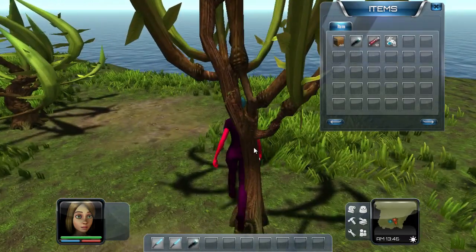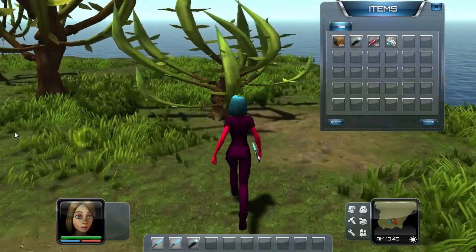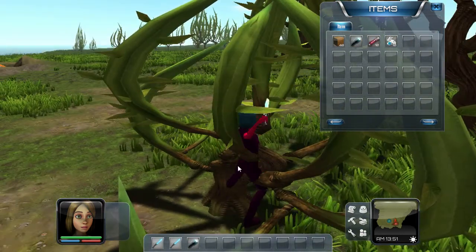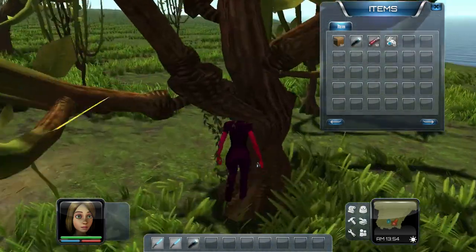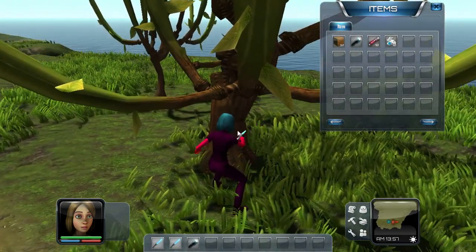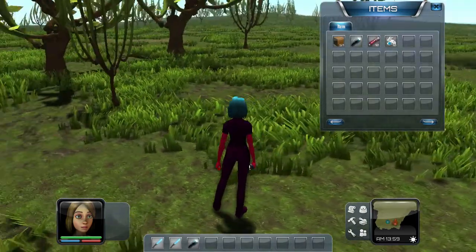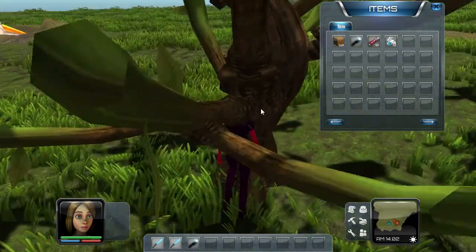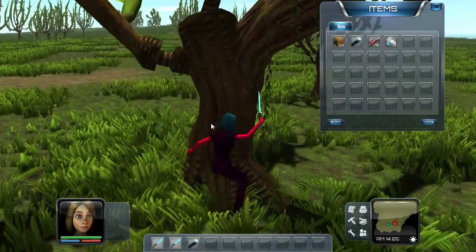Do you think the map is randomly generated? I don't know. My area is green with a couple of trees at the beach. Same here. Maybe they're gonna make it random or something — that would be nice, because if it's the same it can get old real quick. That is why Terraria and Minecraft are a little bit more exciting — it's not the same every time. Well, it is to a certain point, but that's far into the game.